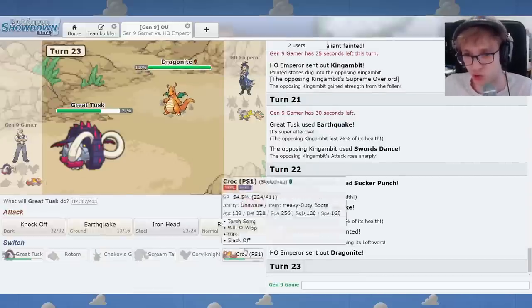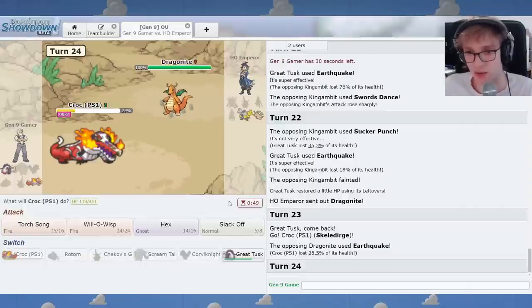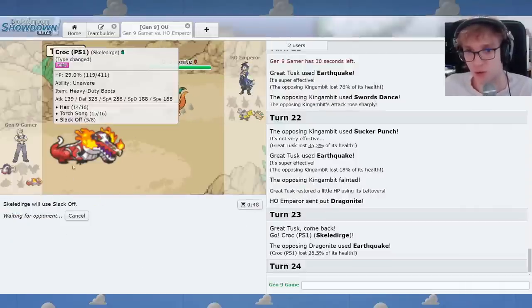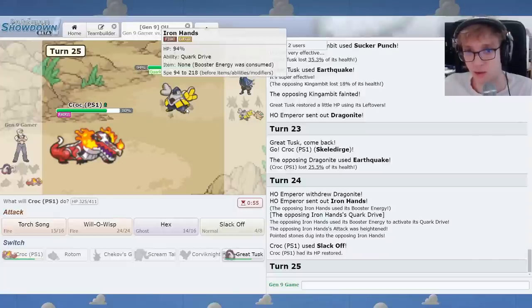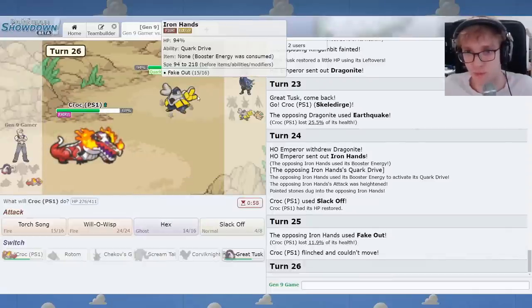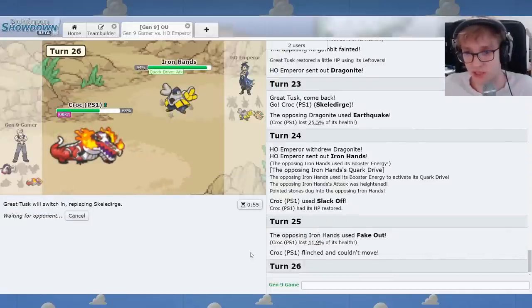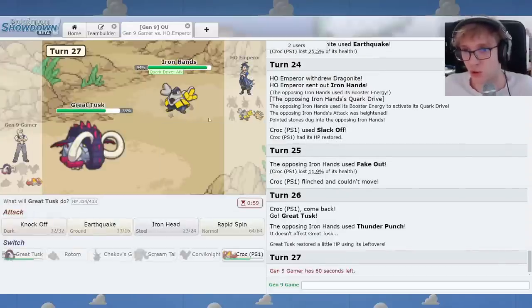I believe versus Dragonite I go straight to Skele-Durge. Because you're going to play around Unaware. But I feel like this is correct. And then I Slack Off. I really hope you don't have Earthquake. Iron Head. I don't think Earthquake will kill me. Iron Hands, hello. Quark Drive attack. I need this to be healthy. The problem is you're going to try and hit Great Tusk. Let's Will-O-Wisp. Maybe let's go Great Tusk right now. And then now you have to switch out and lose your Quark Drive. So I'll just EQ.